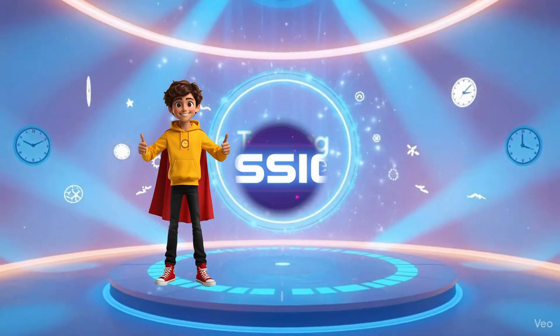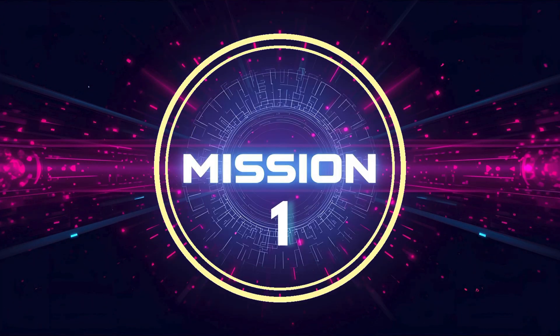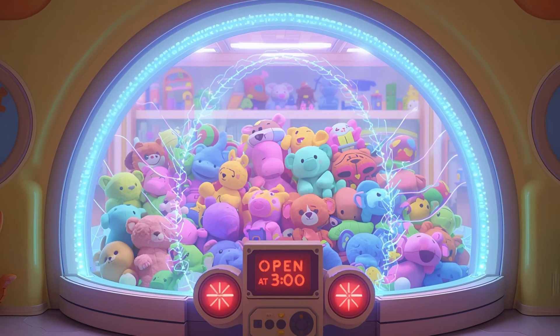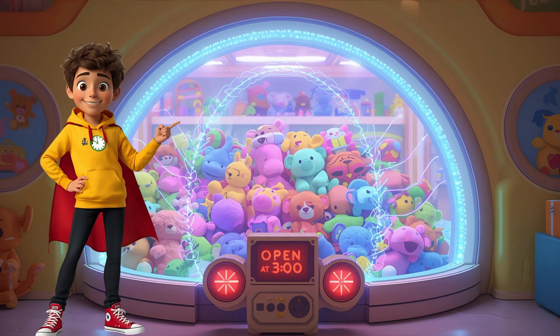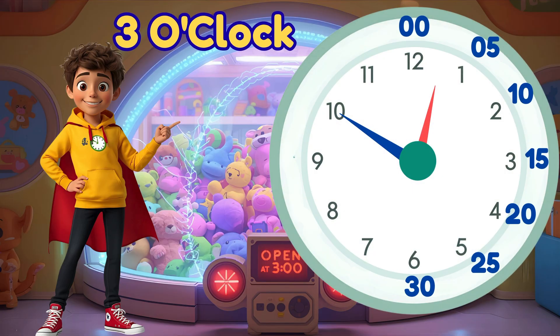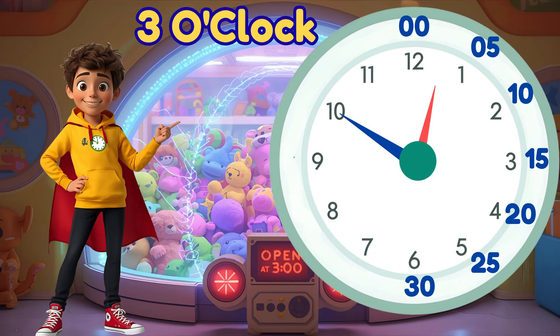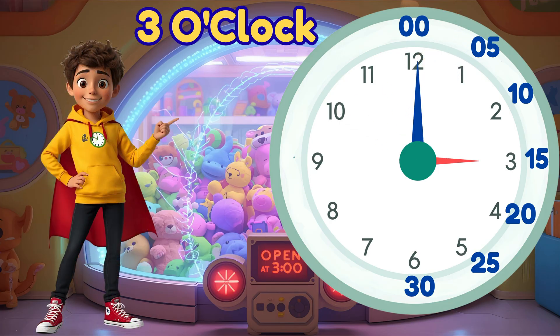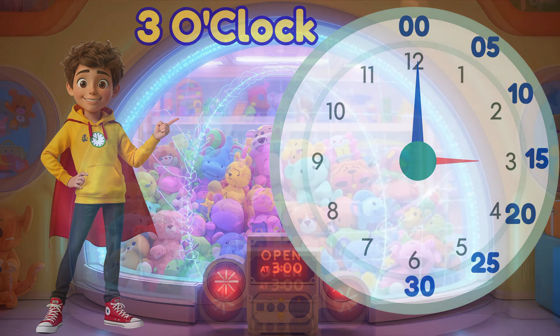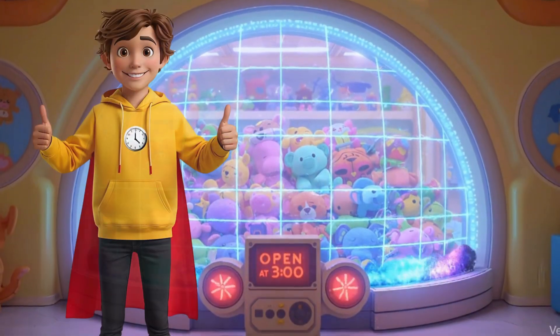Now let's practice reading some clocks. Oh no! A force field is blocking the toys! We need to set this clock to 3 o'clock. Let's set the short hand at 3. Now, where does the long hand go — the 12 at the top, or the 6 at the bottom? Draw it! Yes! The 12 at the top — that's 3 o'clock! The toys are saved! Great job!